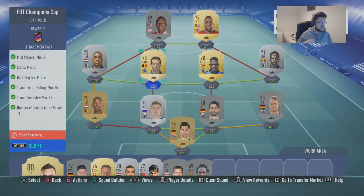So this whole SBC is going to cost about 9,000 coins, but you get a rare mega pack — 9k for a 55k pack. It's a no-brainer, really.